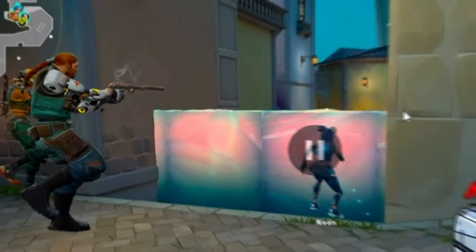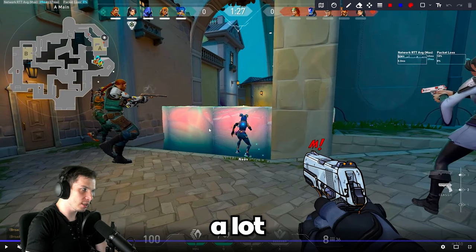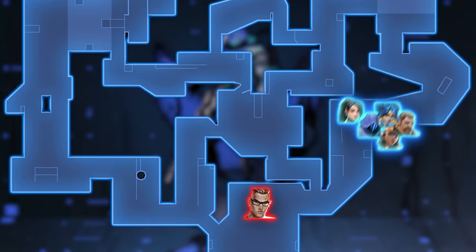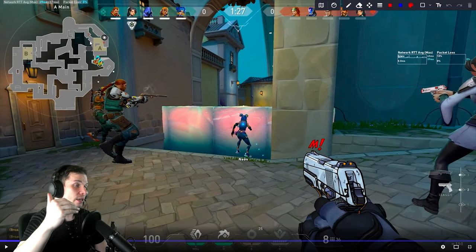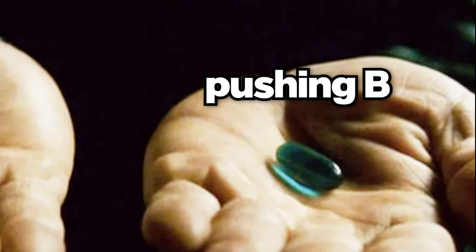Here you can see why I would not push A site in the first round on Pearl. This wall delays your push a lot. Pearl is a huge map and right now enemies can flank you all the way here, take all of this map control, and then if you decide to rotate, they might surprise you. All the enemies will rotate and you'll end up fighting four enemies. That's why in the first round on Pearl, if enemies have a Sage or a team comp that can easily delay you in this choke point, there are only two options: split the site or push B.